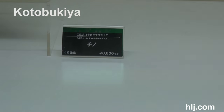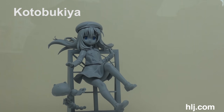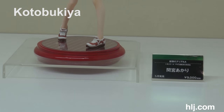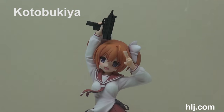From the cute anime series Is the Order a Rabbit, this is Caffuccino and Tippy — Caffuccino is a pun for cappuccino. She's actually already painted and up for pre-order on her website. This is Mamiya Akari from Aria the Scarlet Ammo — her legs are intense and she will shoot you up.